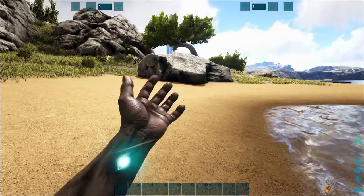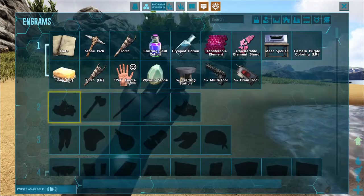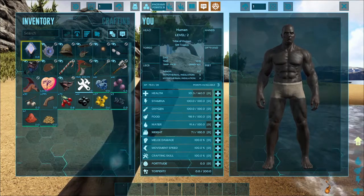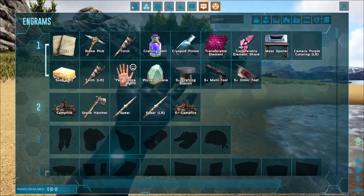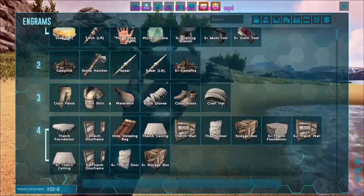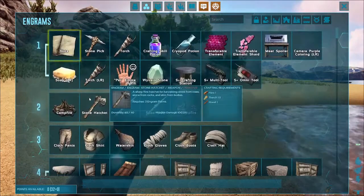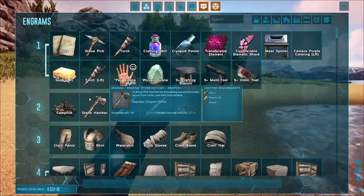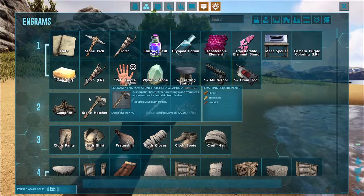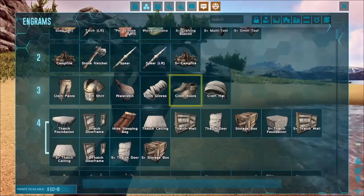In our number nine slot we have Auto Engram. As soon as I put a point in my skills, I now have row two, and if I keep going, now I own all of them all the way up to level five. It's a neat little mod so you can get all the engrams without worrying about your points. There is a way to disable it giving you engrams from other maps, and it's explained on the mod page.